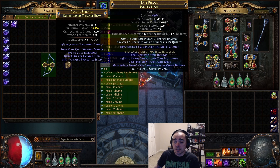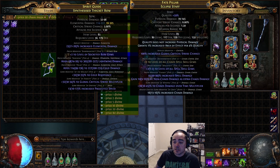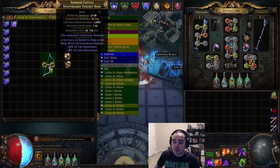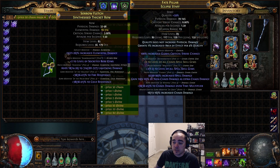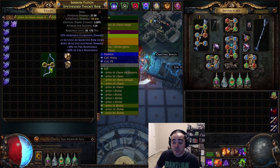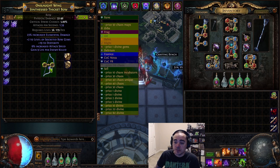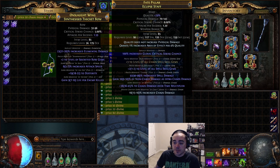So I'll try and make it on this and we'll see what happens. Really what you're going for is an open prefix, an open suffix, and then attack speed — that's all you're trying to go for. If you get something like a high lightning damage prefix, that's great too, but you're really just going for attack speed.